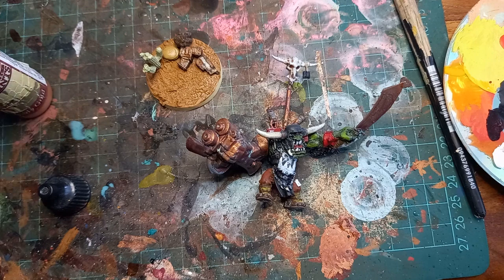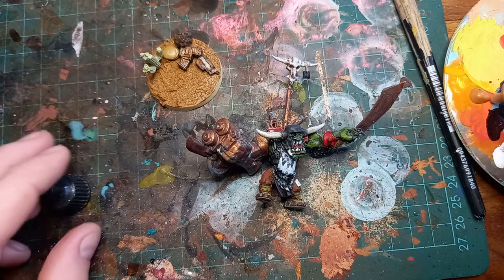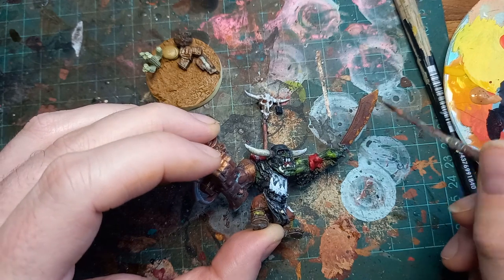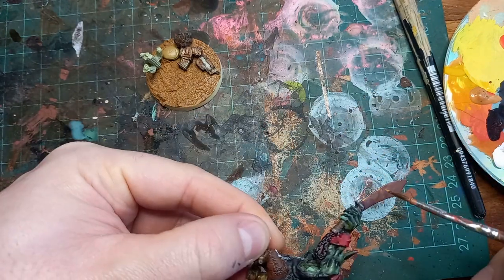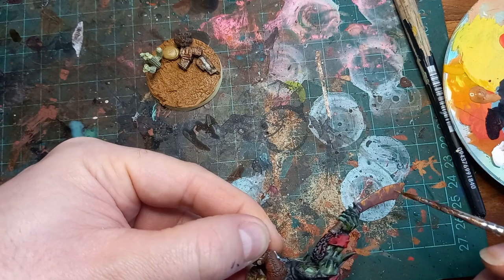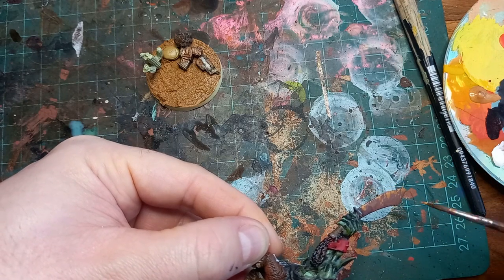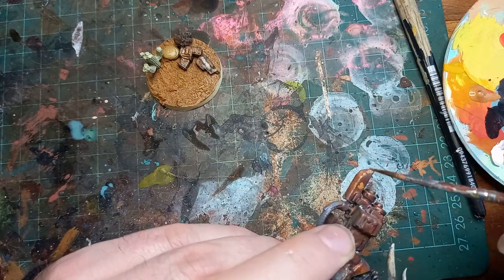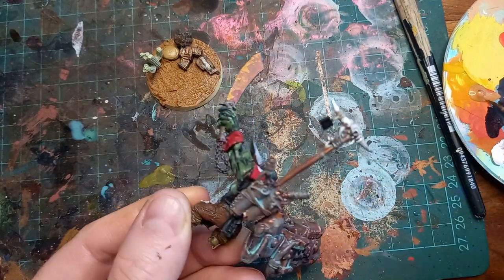While the base is drying, I've gone back in with some bronze — this might be a gold paint — to pick out and re-highlight some of the flat areas, just to add a little bit more depth to the metal.